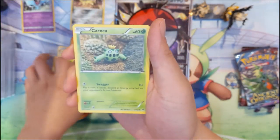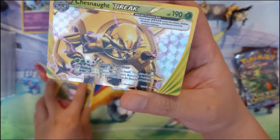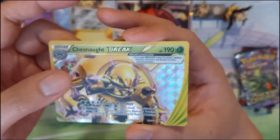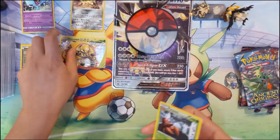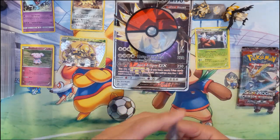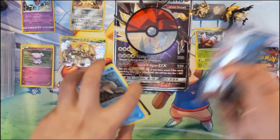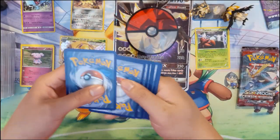Rufflet, Scatterbug, Cacnea, Snubbull. We do have a Break card — Chesnaught BREAK! The way the Break cards work, you get to the Chesnaught and then place the Break card on top; it kind of evolves but stays the same Pokémon. Our rare is a Parasect. The Break cards were never worth much but I found them very cool, especially in the reverse slot — always a bonus.